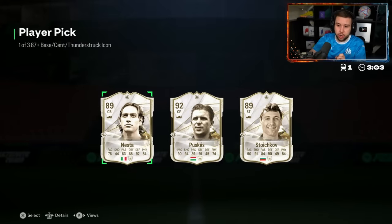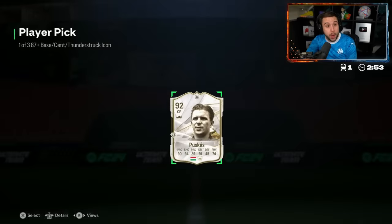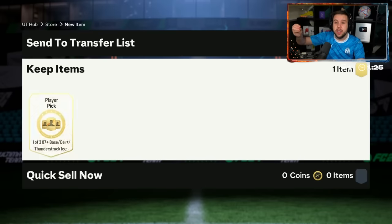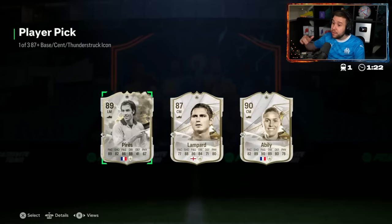Puskas, Stoichkov, Nesta — unfortunately not the Thunderstruck card, but base Puskas goes for around one million coins. Good luck for Team of the Year — saving that many packs, you should 100% be guaranteed a Team of the Year, but who knows what the pack weight will be like when we get there.